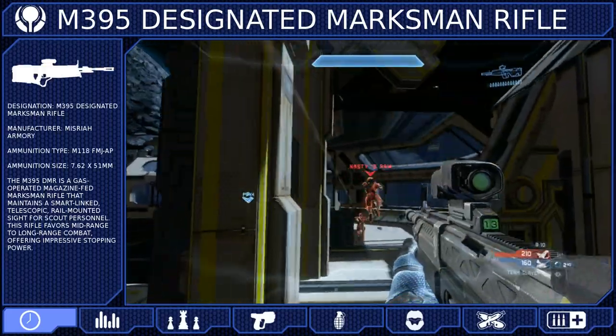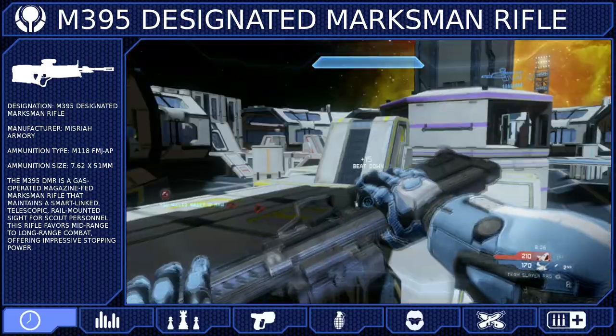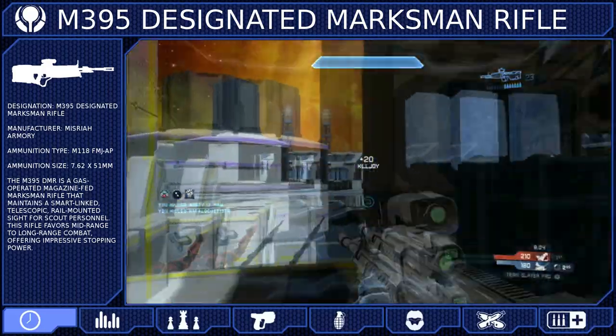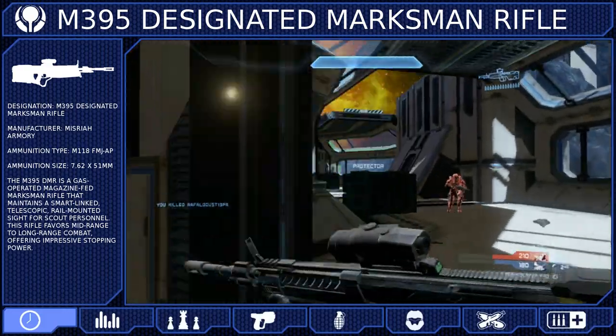The M395 Designated Marksman Rifle is a human weapon developed by Misraya Armory. It's a gas-operated, magazine-fed, bullpup rifle that comes standard with a three-times magnification scope for enhanced precision.